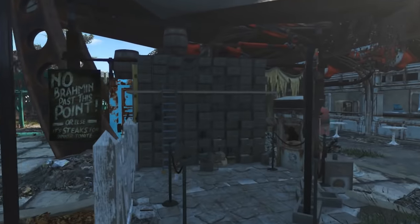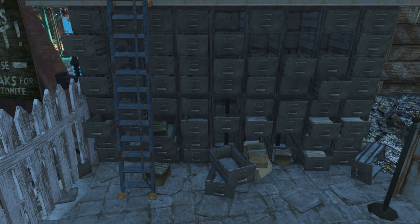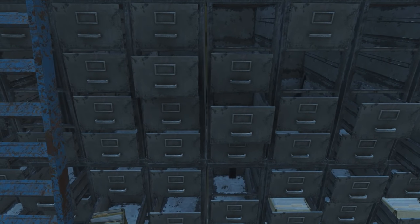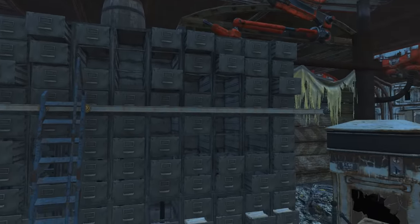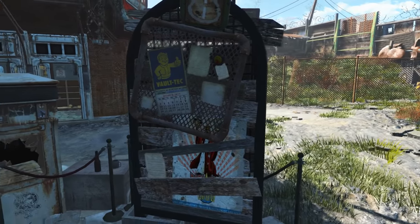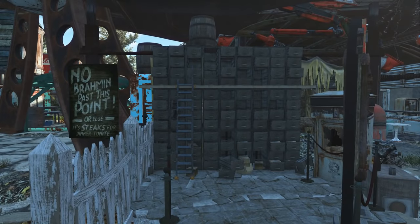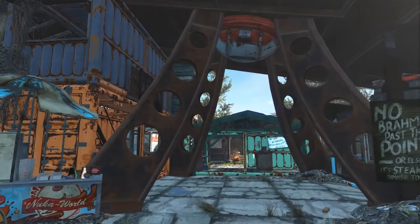My favorite spot is this right here — so this is the mail room, or like their mailboxes. I shrunk this whole thing down to make it look like small individual mailboxes, and placed a newspaper bin right beside it, and also a community notice board that they can check after they get their mail. I thought the idea of getting mail in the wasteland was hilarious, but hindsight is telling me it's not.